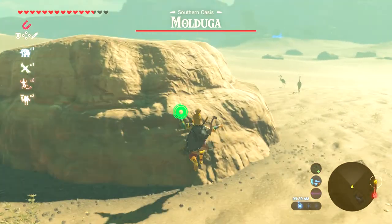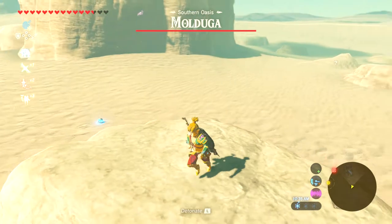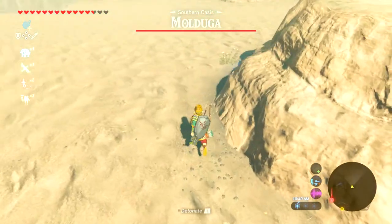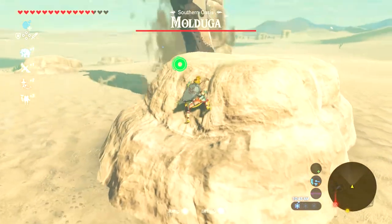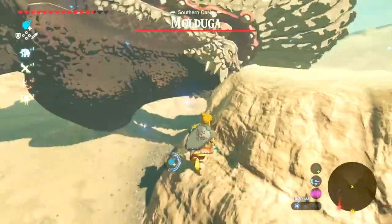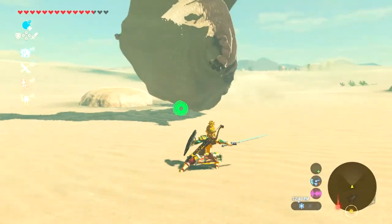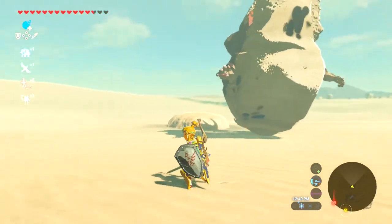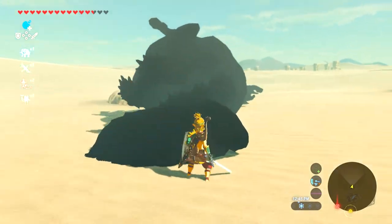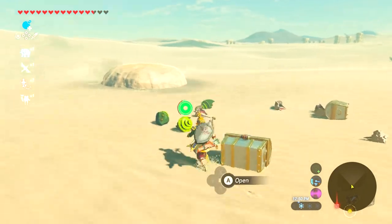What you want to do is get somewhere safe, like on one of these rocks or on a pillar, then throw a rolling bomb out onto the sand. The Molduga will see it, chase it, and eat it. After it's eaten the bomb, go ahead and detonate it. This will cause the Molduga to launch out of the ground and lay on the sand for a bit, where you can just beat the living crap out of it. If it goes berserk, just hang out on the rock until it slows down, and rinse and repeat. Do this over and over until it dies and you'll end up with some really great guts and fins, both of which make great components to mix with those Energetic Rhino Beetles.